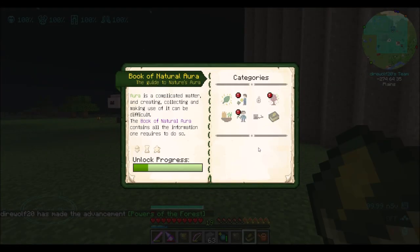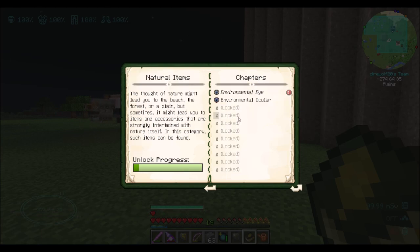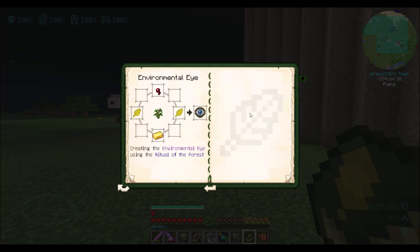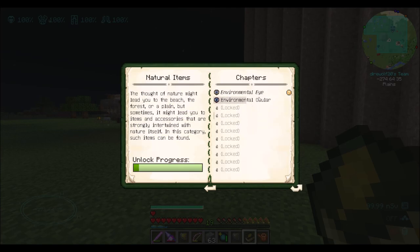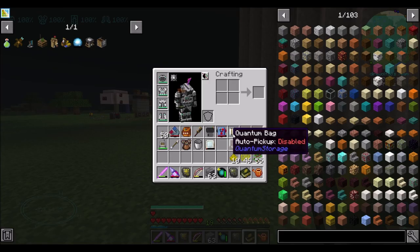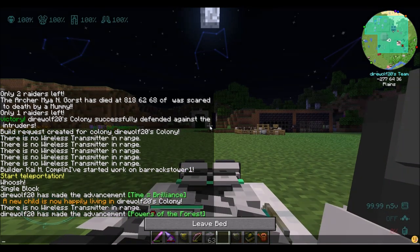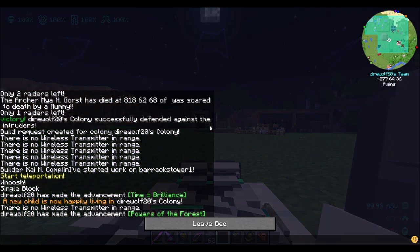Oh, there you go - there's aura bottling. Creating aura. And the environmental eye - that's what I wanted to make. So that's cool. We will totally do that. So let's make an environmental eye first because that's one of the next things to make. This will let us see the amount of aura in the area around me, the player.